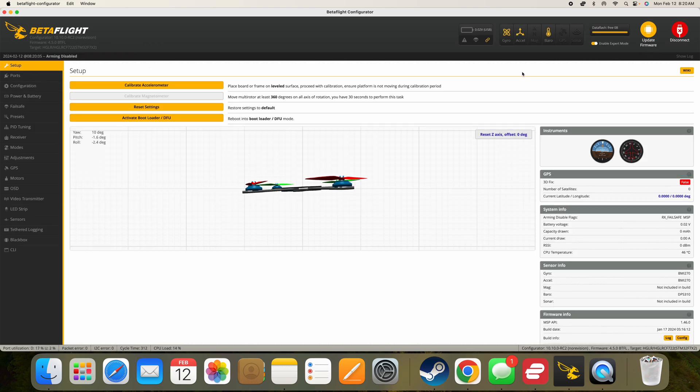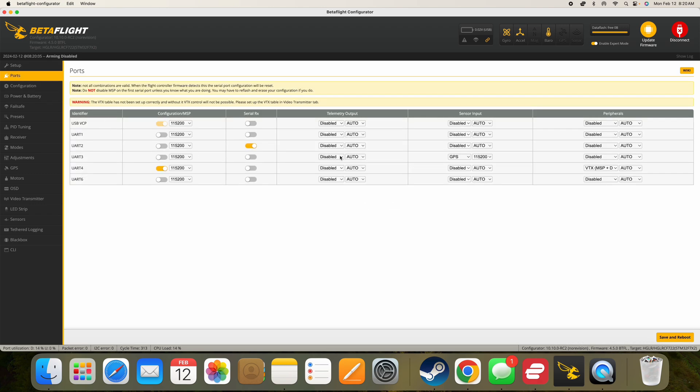This is the FPV drone I've been using to do most of my testing. Just a few things. In the Ports tab, I've got my GPS set up to be a baud rate of 115,200. A lot of them seem to default to Auto and I've had trouble getting lock when I'm on Auto, but this seems to be working really well for me, so that's what I use there.